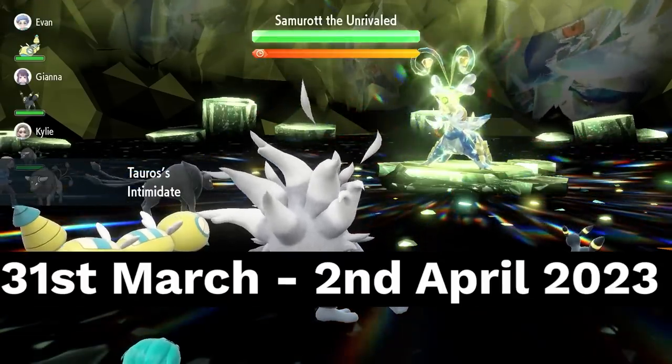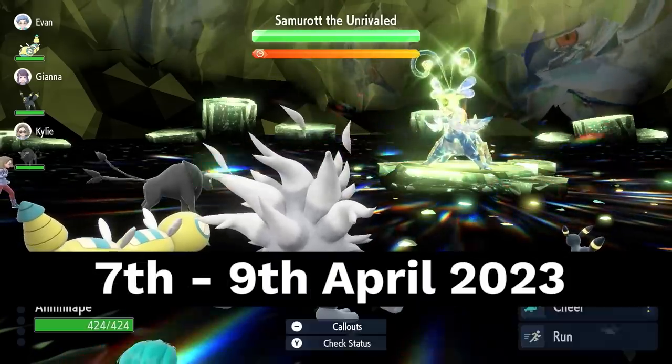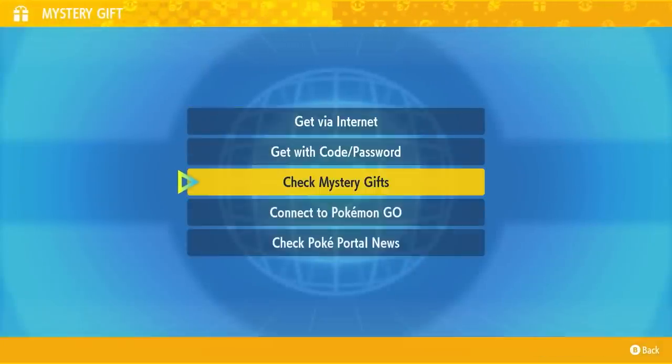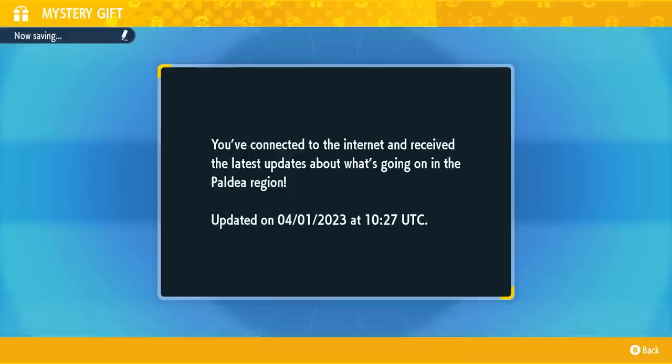Don't worry if you missed it the first time around — it will be returning from the 7th of April until the 9th. To access the event in your game, go into your PokePortal, head down to your Mystery Gifts and check PokePortal News. Once you have connected to the internet, you will now have access to this Tera Raid event in game.